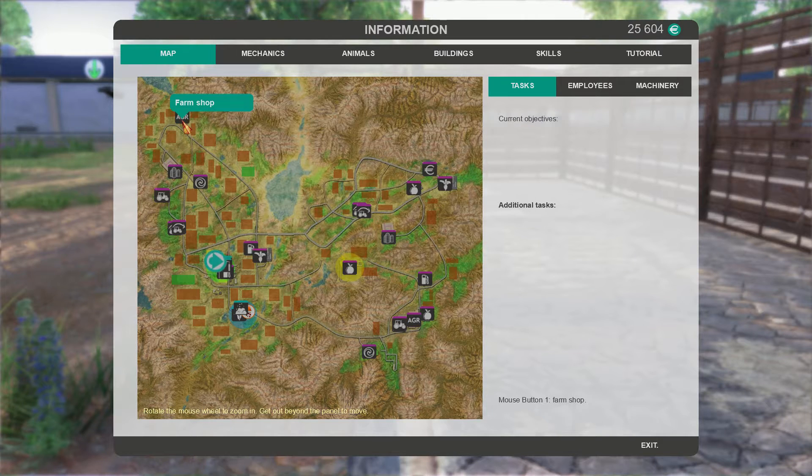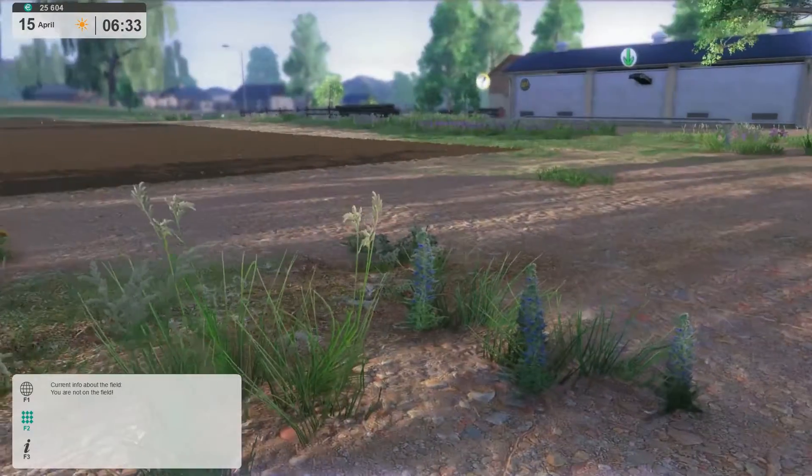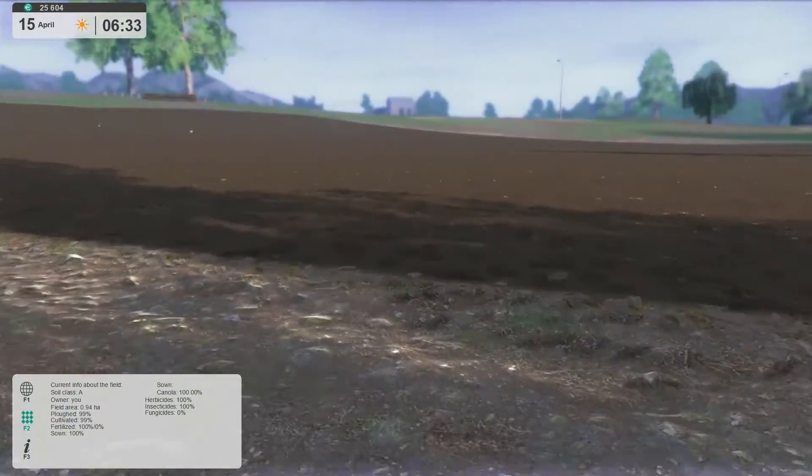Going to the agro shop, we can buy the critters, hay, and feed for poultry, but chaff is neither a seed nor a seedling so it's not there. We'll have to hope they can get by on hay. We need to advance time until we see some signs of sprouts popping out from the ground, and then we'll hit the fields that require it with fungicide.